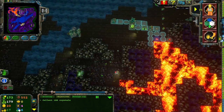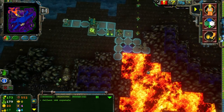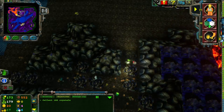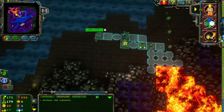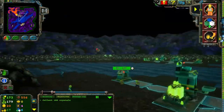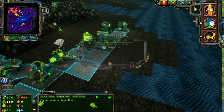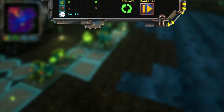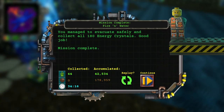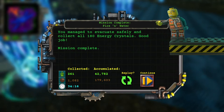I'm at 179. There we go — there's the last one. That looks like the Terminator. Not too shabby, if I do say so myself. Managed to evacuate safely and collect all 35 energy crystals. Good job. Mission complete.